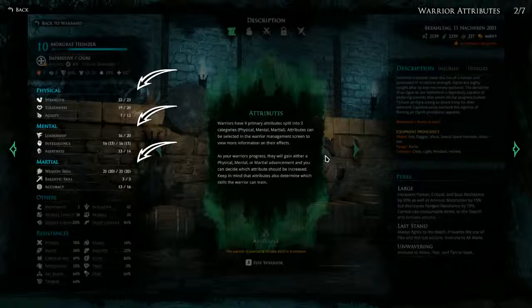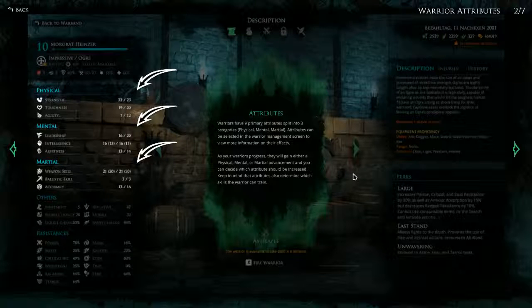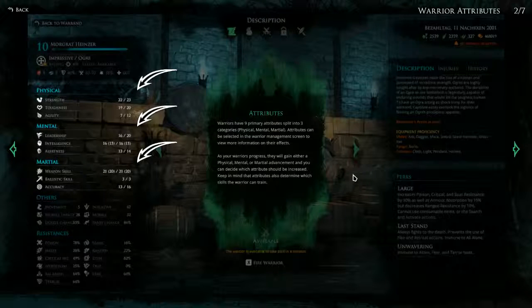Then we've got the attributes. Warriors have nine primary attributes split into three categories: physical, mental and martial. These attributes can be selected in the warrior management screen to view more information on their effects — I'm assuming they impact some of our other stats. As your warriors progress they will gain either physical, mental or martial advancement and you can decide which attribute should be increased. Keep in mind that attributes also determine which skills the warrior can train, so there are prerequisites and we need a specific point value or higher to learn certain skills.